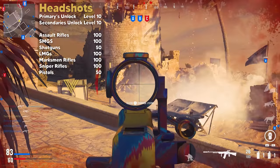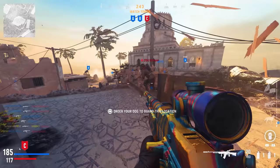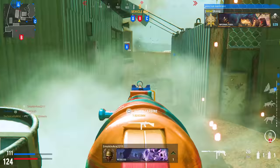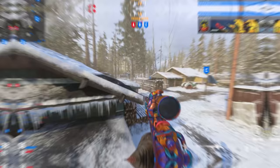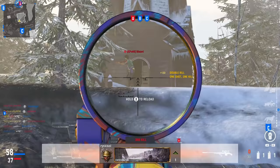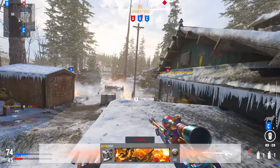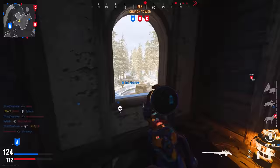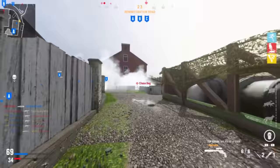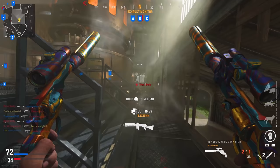The second camo category for bullet weapons is the headshot challenge — a simple challenge requiring you to get headshots repeatedly. If you're struggling, playing in Hardcore gives consistent one-shot headshots with every weapon at all ranges, though some SMGs may take two bullets depending on attachments. Force yourself to aim for the head in every gunfight, even if you lose most of them. Once you complete the headshot challenges, you can go back to playing normally.